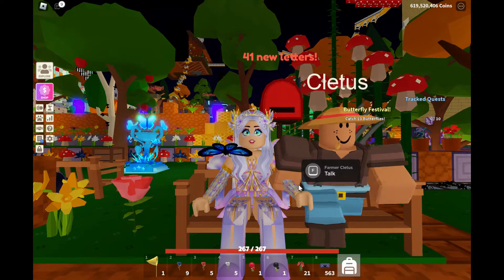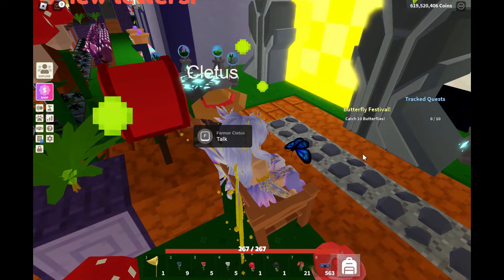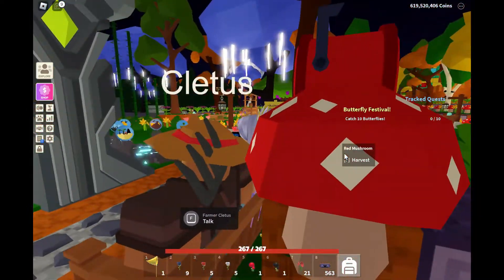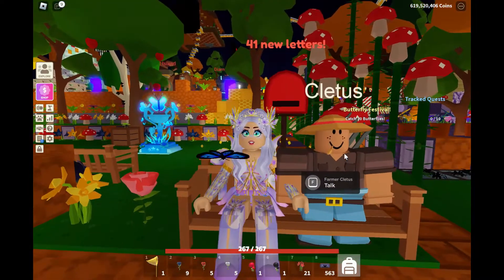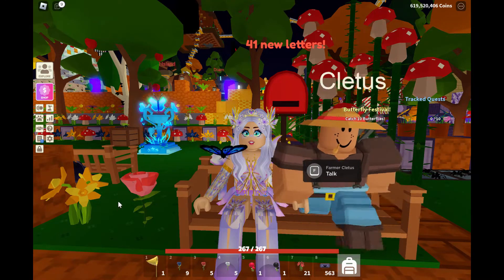When they visit your island, they show up right by your portal, usually right in front of it. And if you have an island like I do that's large and has lots of twists and turns and places for the NPCs to hide, sometimes it can take me quite a while to find them.